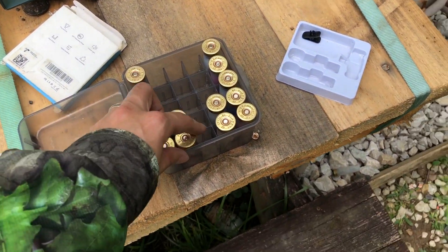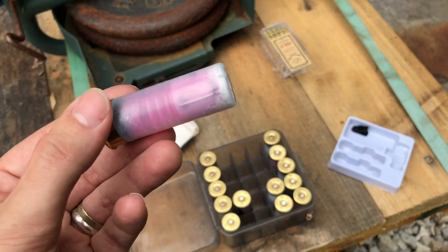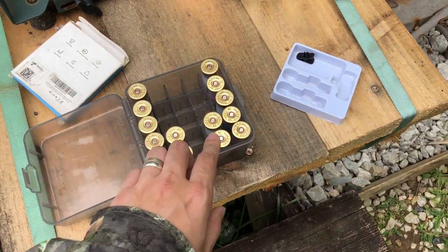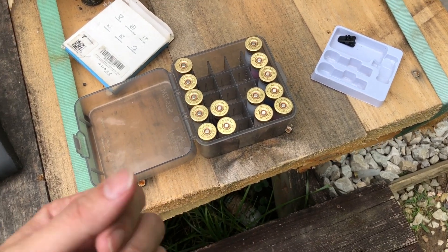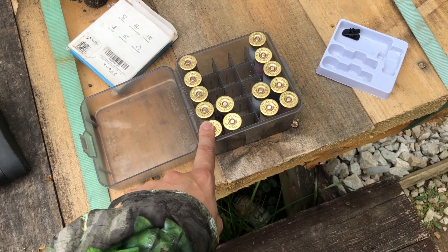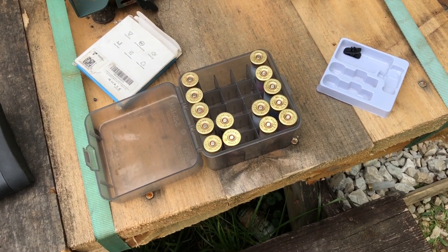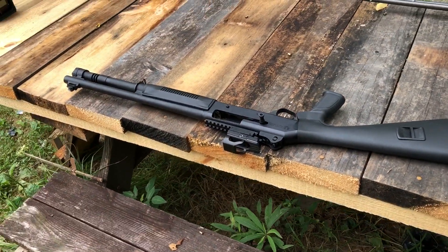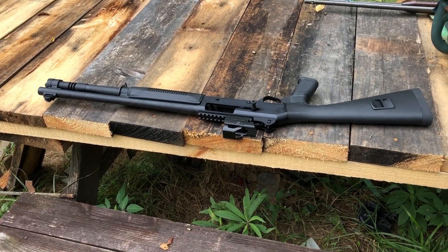We're testing which wad works best with non-pellet double-aught — actually 32 caliber — which is what most factory double-aught is. We have seven different varieties. We'll run them over a chrono to see velocity, then pattern all seven at 10 yards. Six have 24 grains of Alliant Unique and the last one has 16 grains of Winchester Super Handicap. We're using the Panzer M4 with an improved cylinder choke.